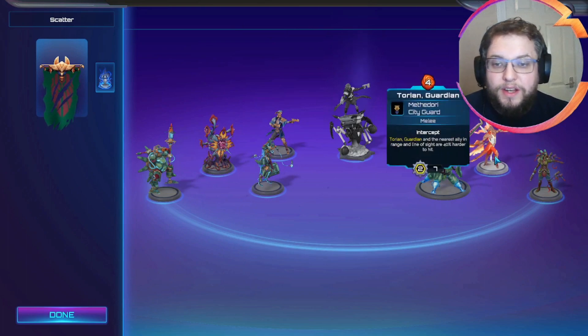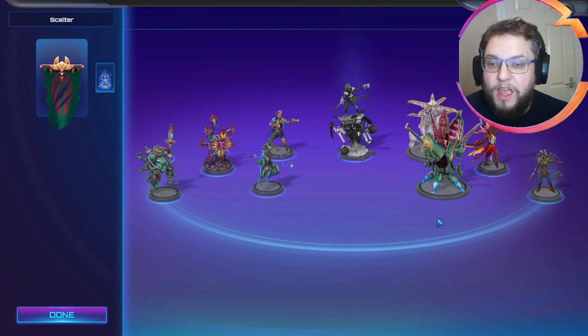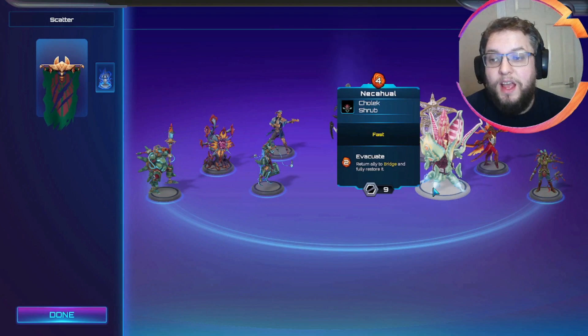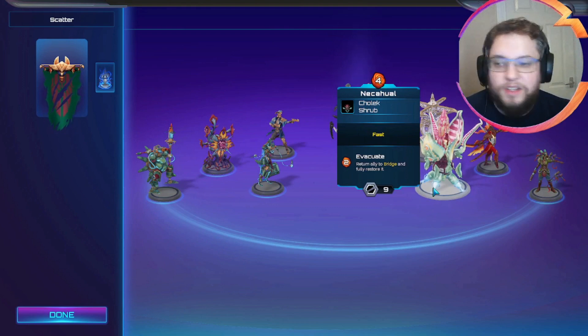We've gone for Torian Guardian so Torian can make one of our units harder to hit. Sometimes we can use it to protect our captain if needed. We've also gone for Necker Hall — if we get ahead and we're worried about losing our Scattervines, we can bring one back to the bridge and save it for another turn so we can start growing all over again.